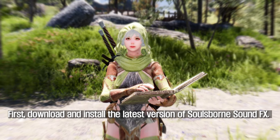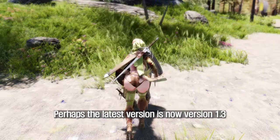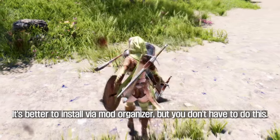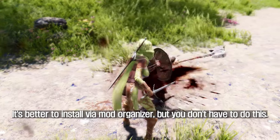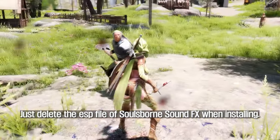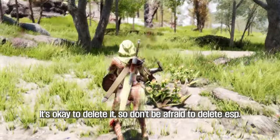First, download and install the latest version of Soulsborne Sound FX. It won't be on Nexus, so you'll have to Google it. Perhaps the latest version is now version 1.3. It's better to install via Mod Organizer, but you don't have to. Just delete the ESP file of Soulsborne Sound FX when installing. It's okay to delete it, so don't be afraid to delete the ESP.